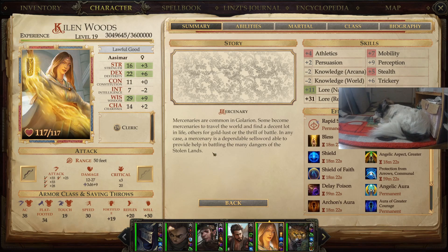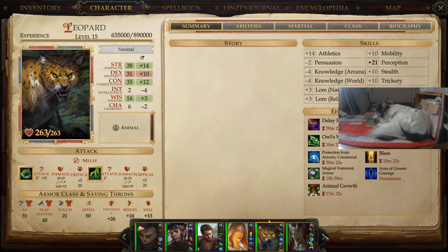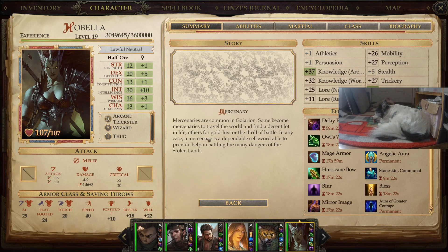Killen Woods is our cleric who does the buffs and healing, and comes with a pet leopard. Last but not least, we have Hobella, our half-orc arcane trickster wizard with arcane damage. Last Sunday, Hobo didn't do a whole lot of damage because of damage resistances. Hobo has no real way of getting around it like you do in Wrath of the Righteous, so Hobo kind of struggled. The spawn of Rovagug is just not caster-friendly.